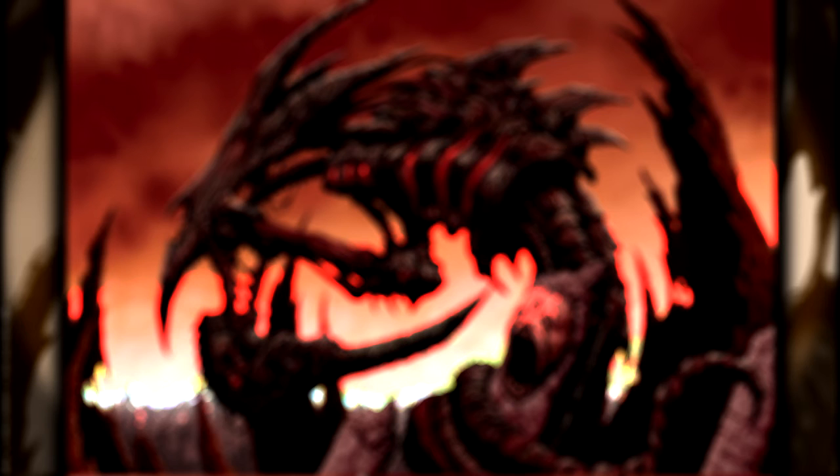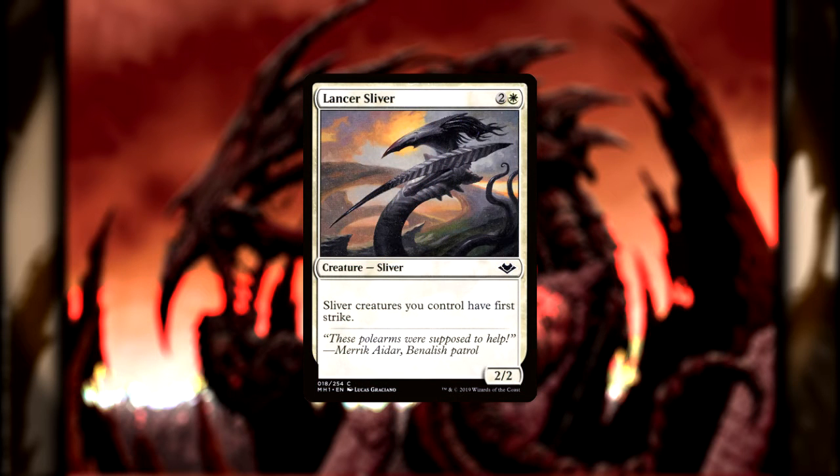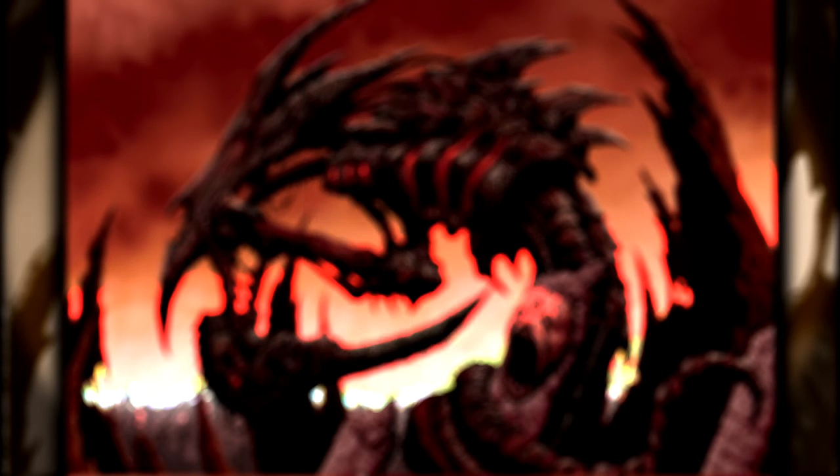Since all Slivers run along more or less the same line, let's cover their playstyle real quick before moving on to the deck itself. Slivers can basically be divided into two categories: old Slivers that affect all Slivers on the battlefield, and the modern Slivers that affect only your Slivers. Most Slivers come with some kind of buff or keyword ability that they can share among their friends, meaning the more you amass, the deadlier each individual one becomes. With that out of the way, let's get started. Starting with our commander, we have the Sliver Hive Lord.